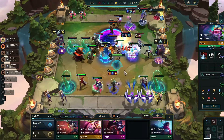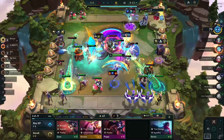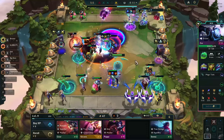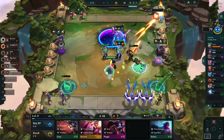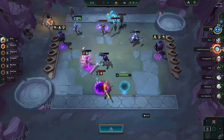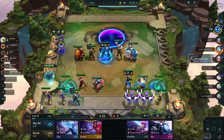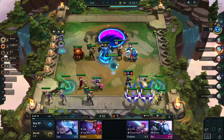Now we can start itemizing Ziggs or Jinx. This Sett is very tanky and has very good items. Yeah, I'm really glad I took Martyr here. This guy heals pretty much 600 HP every single time it procs - which is pretty gross. Okay, top four. Go level 10, cap out the board.